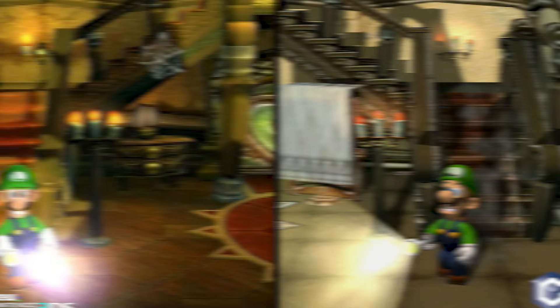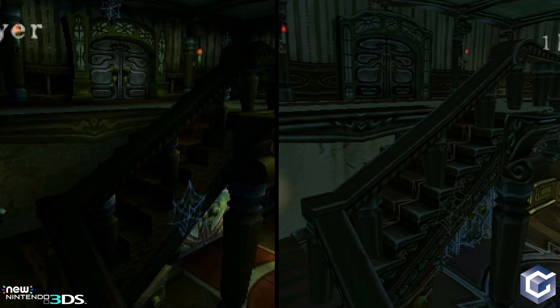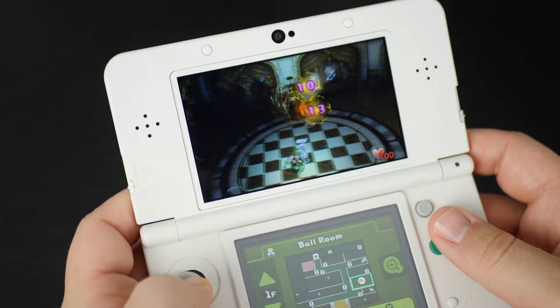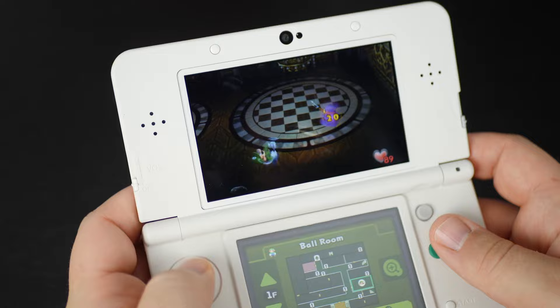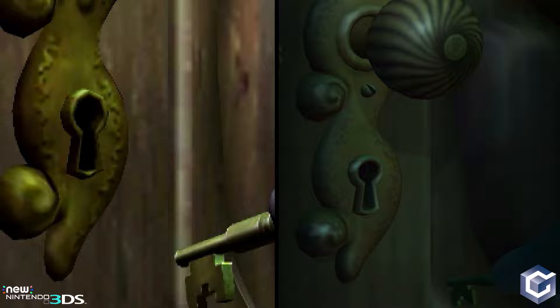There are simply fewer shadows being drawn on 3DS throughout the game. Another thing that stood out is geometry popping in at exactly the same time on both versions. I'd initially assumed this was using Dark Moon's engine developed by Next Level Games, but the game looks and runs quite differently than Luigi's Mansion: Dark Moon. Also, Next Level Games is a Western developer while Grezzo is based in Japan, so it seems unlikely they would have shared technology.